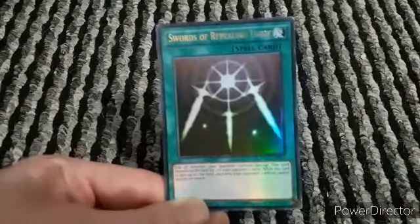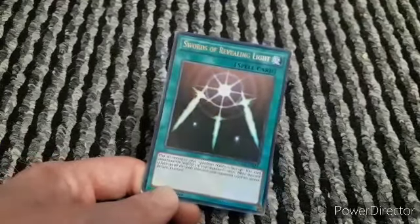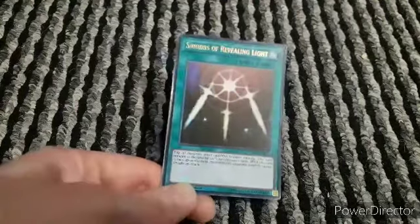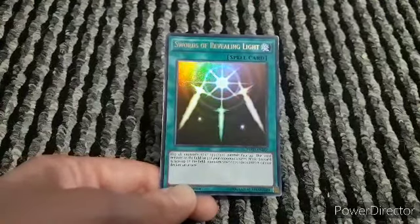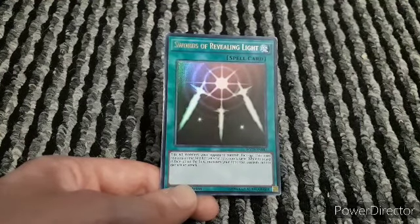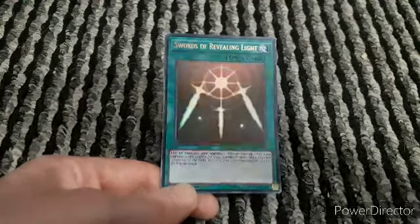Next we have Swords of Revealing Light - everyone should know what this card is. Flip all monsters your opponent controls face up. This card remains on the field for three of your opponent's turns. While this card is face-up on the field, monsters your opponent controls cannot declare an attack.